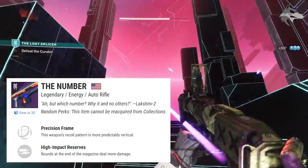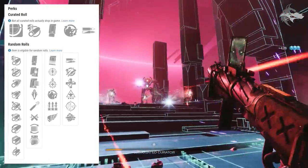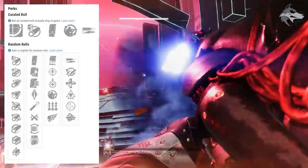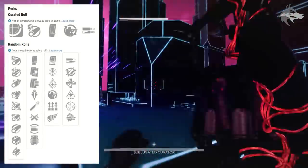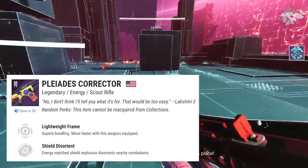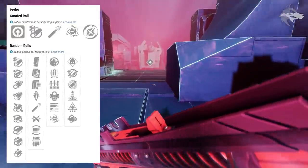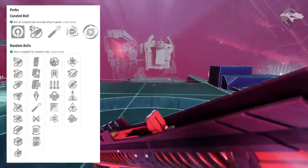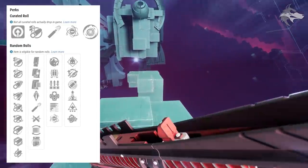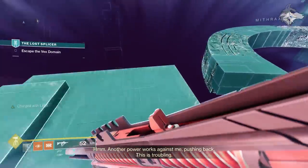Memory Interdict's second slot has Chain Reaction, Wellspring, Danger Zone, Disruption Break, Unrelenting, and Elemental Capacitor. The Nox Cetho — another FWC weapon — is an arc precision frame auto rifle rolling Under Pressure, Threat Detector, Underdog, Field Prep, Surplus, and Killing Wind in the first slot, with High Impact Reserves, Sympathetic Arsenal, Unrelenting, Wellspring, One for All, and Multi-Kill Clip in the second. The Pleiades Corrector is a solar lightweight frame scout rifle rolling Field Prep, Fourth Times the Charm, Surplus, Outlaw, Subsistence, and Genesis in the first slot.